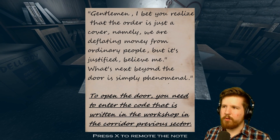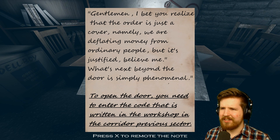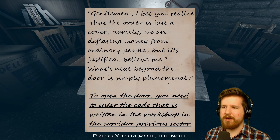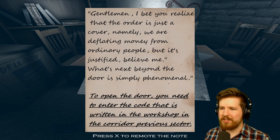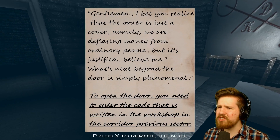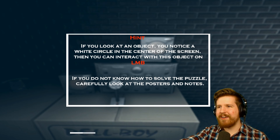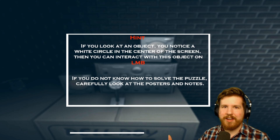'Gentlemen, I bet you realize that the order is just a cover — namely, we are deflating money from ordinary people, but it's justified, believe me.' End quote. 'To open the door you need to enter the code that is written in the workshop in the corridor, previous sector.' Why would you leave this here? What's the point of the code if you're just gonna tell everyone how to get in? There's a wall there, no door.